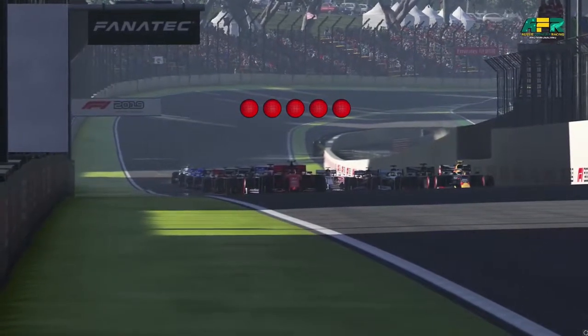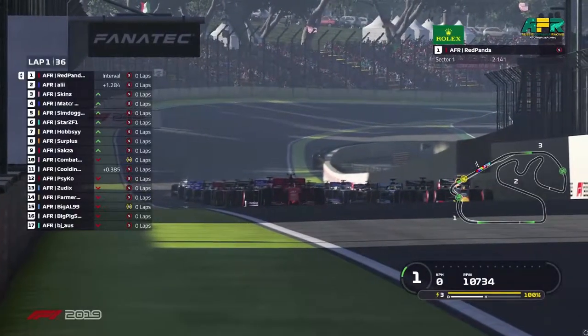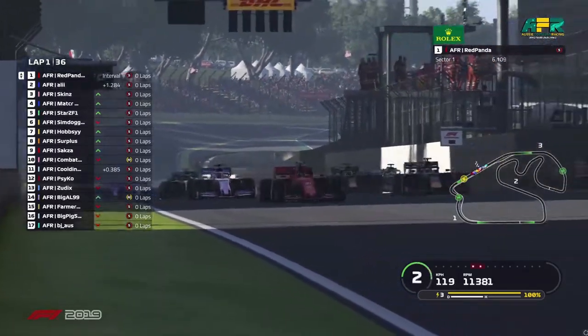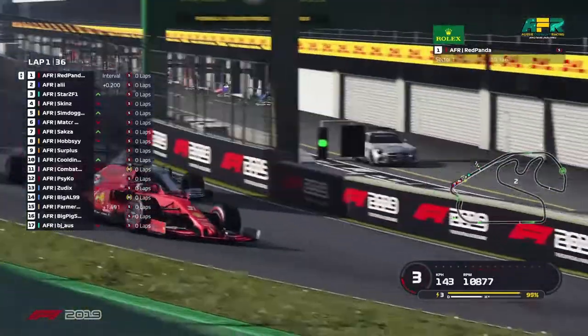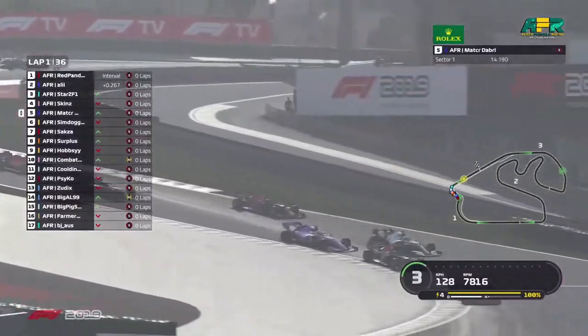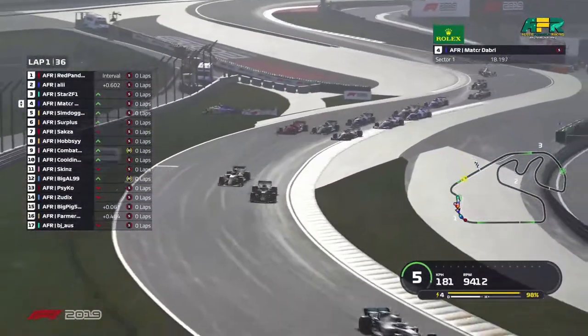The five red lights go out and we are racing. Red Panda looks like he gets a very good start. Starr sends it up the inside and there's contact with Skins — he's been turned around.